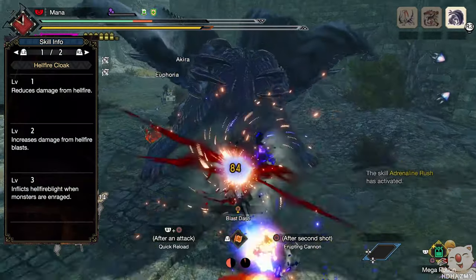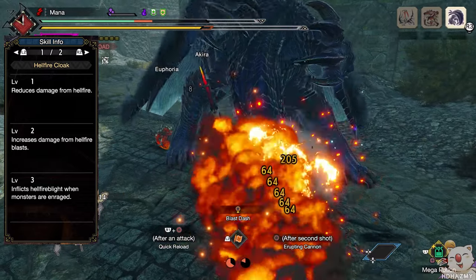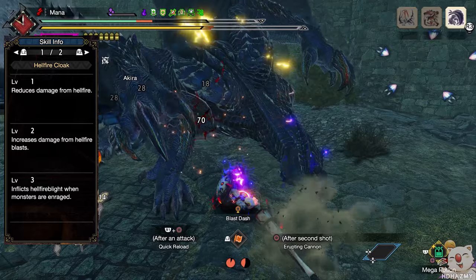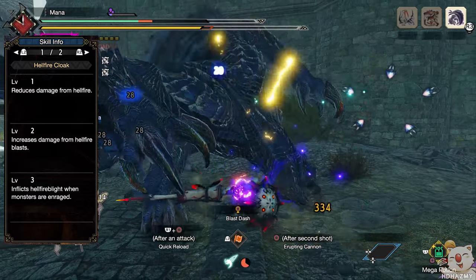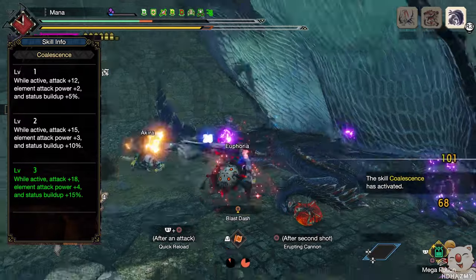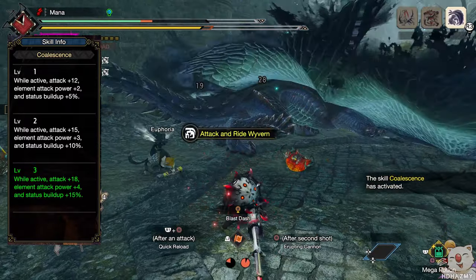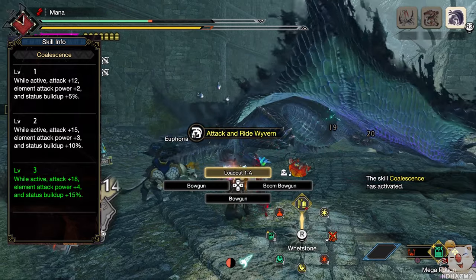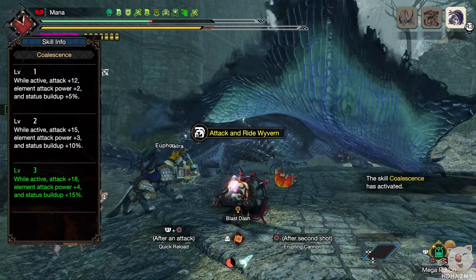I think only the Hellfire Cloak and Coalescence combination requires some explanation. Hellfire Cloak gives the hunter a Hellfire debuff every now and then, which we clear from ourselves by using a Firebug move. This not only gives a chance for additional knockdowns via Hellfire explosions, but also triggers the attack buff through Coalescence — so these two skills synergize with each other perfectly.